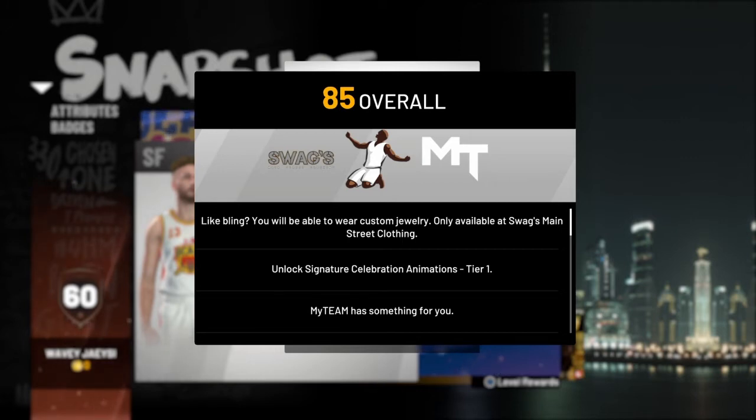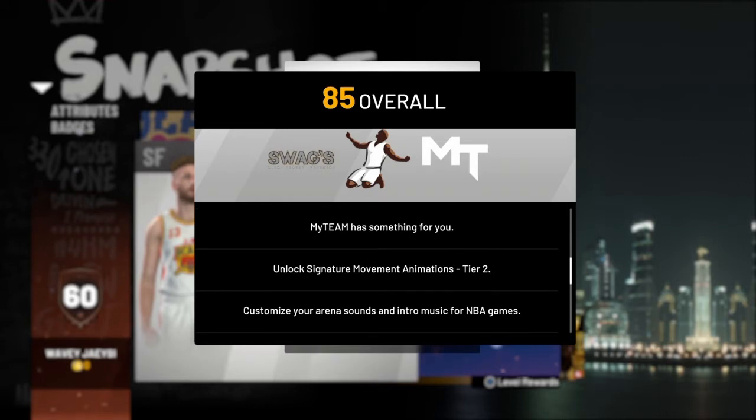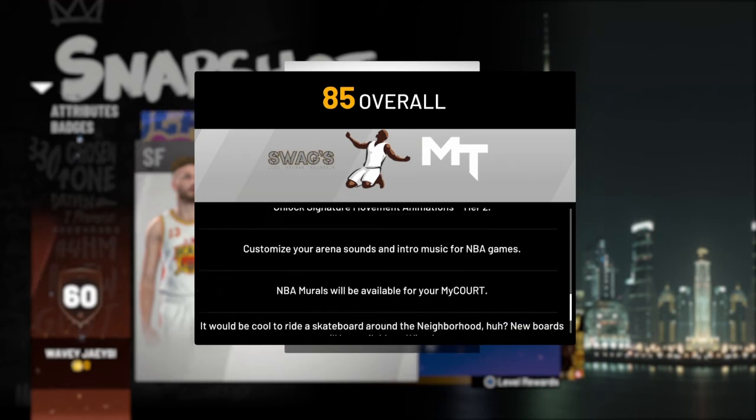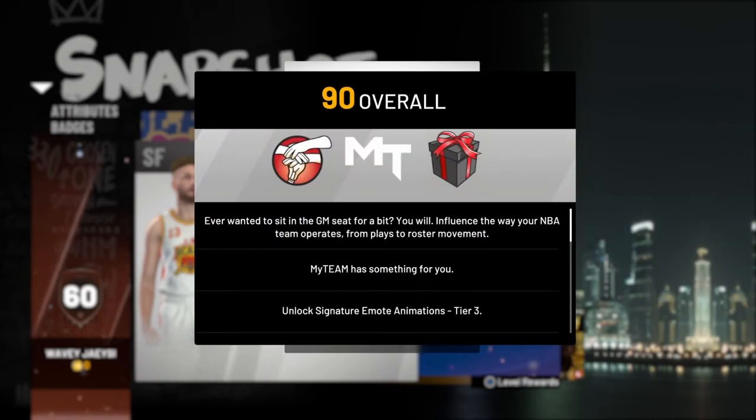Now at 85, you get your bling from the clothing store, unlock signature celebrations, another MyTeam pack, unlock signature movement animations. Customizable arena sounds, NBA murals for your MyCourt — which are just the big wall paintings. And also 85 is when you unlock your skateboard.